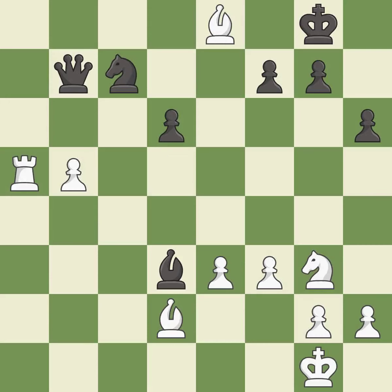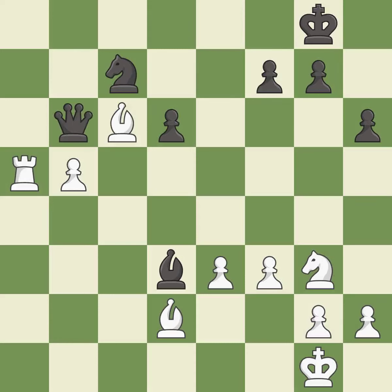There was only one good move there. This overlooks an opportunity to threaten winning a pawn. This permits the opponent to take an outpost with a bishop — it is a miss. This takes an outpost, an active square where the bishop cannot be kicked out by a pawn — it is best. This moves the queen to safety — it is good.